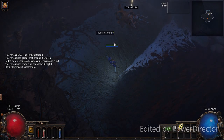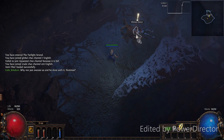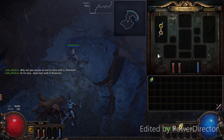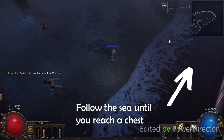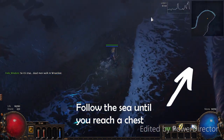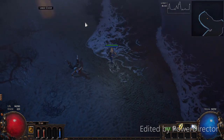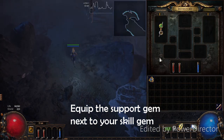After character creation, you will be prompted to pick up a weapon, kill one of your comrades, and steal a skill gem that we will promptly equip. We will then head northeast, following the sea, until we reach a chest. This chest contains our first support gem. Take a second to equip this gem next to your skill gem.